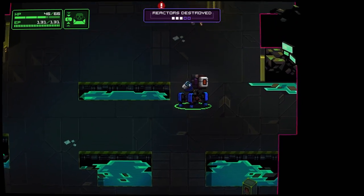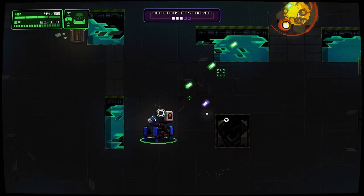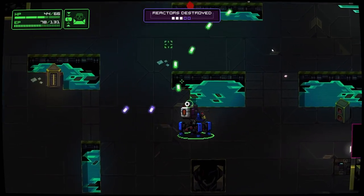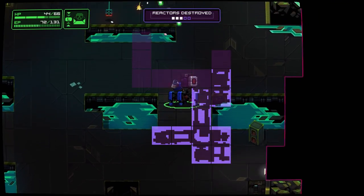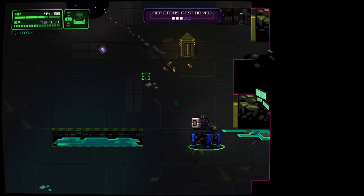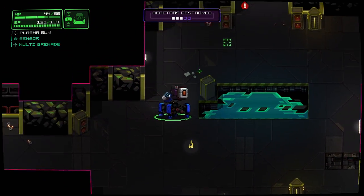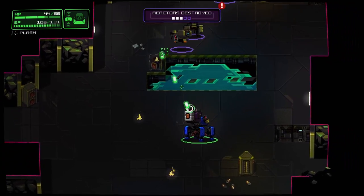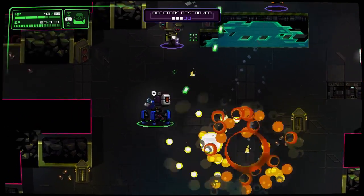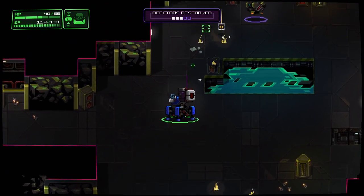There are some other controls as well. If you hold the X button once you are done with the level, you can teleport out of it. And you can also hold the A button to bring up the map, which lets you see where you've been. If you've got one of the special passive skills, it also lets you see the locations of the reactors, so you don't need to worry about walking around and finding them - which is nice if you're planning on going for a speedrun.